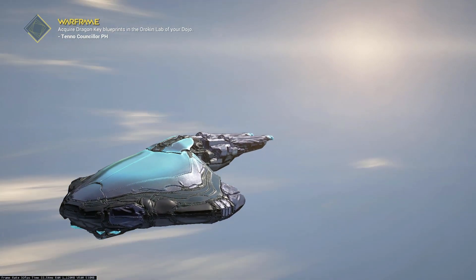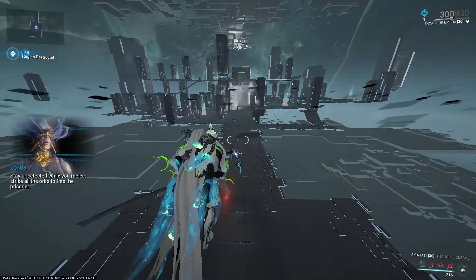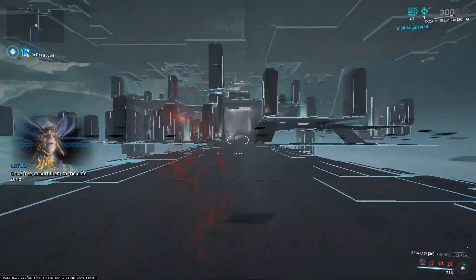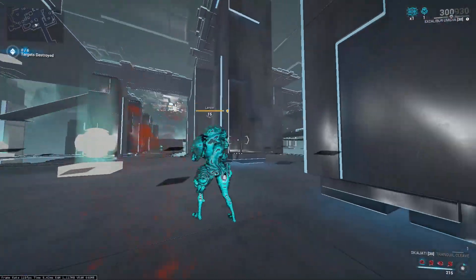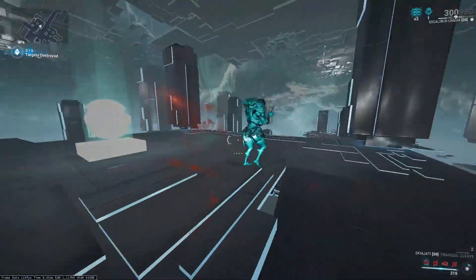Entering Mastering 19, there will be two guys in the beginning closest to you. You want to kill them both with the finisher to get the stealth. Staying stealthed here will be really useful because you don't get detected.